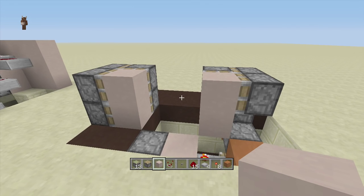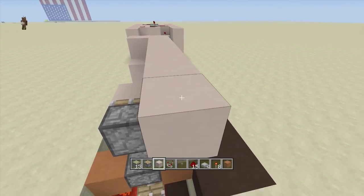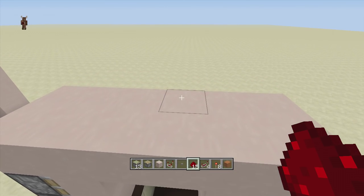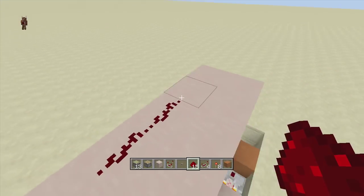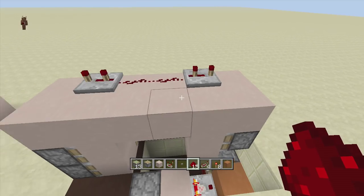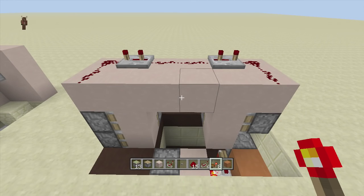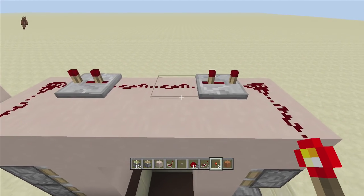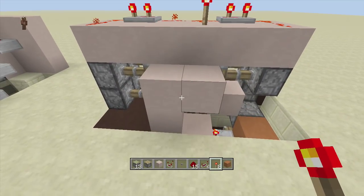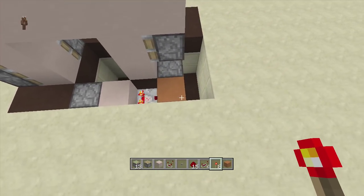To start the redstone, cap the top of your jeb door by placing a row of blocks across the entire top, then break out the ones you don't need. Put two pieces of redstone dust above your door, then two repeaters — one facing each way — both on three-tick delay. Put two pieces of redstone dust in front of both repeaters and that's your entire jeb door wired up. Place a torch to test: the door closes; remove it and it opens.